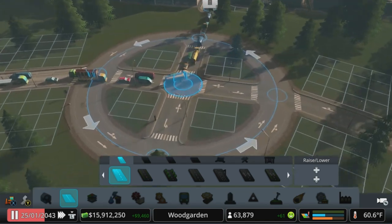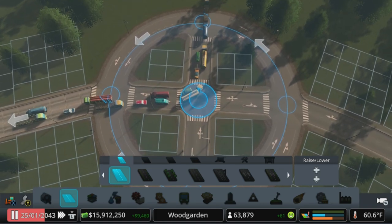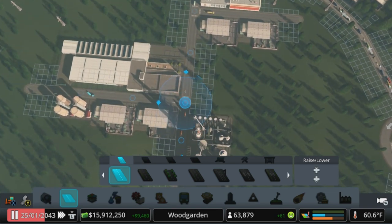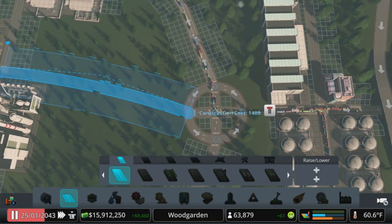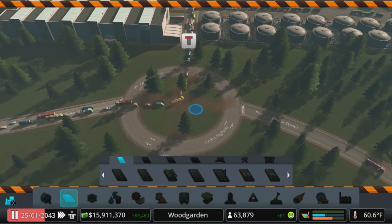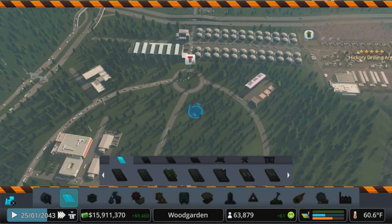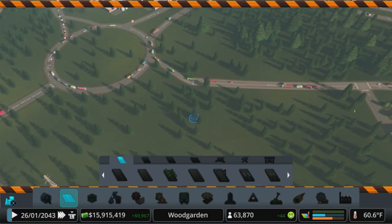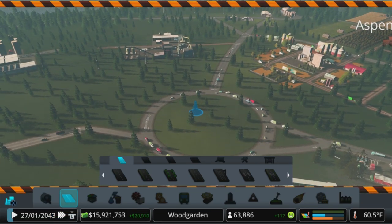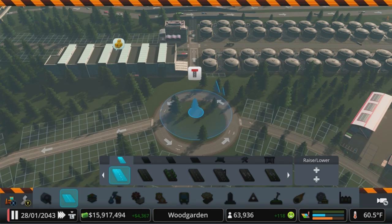I kept these here because if you do a roundabout and then you snap your roads in at odd angles, sometimes it will distort it. But if you leave this here first, that tends to help. Let's bring a road up to there — from here we can put some more warehouses and facility buildings and things like that. Unfortunately that just turned all that traffic around, so we'll see what that does in a moment.